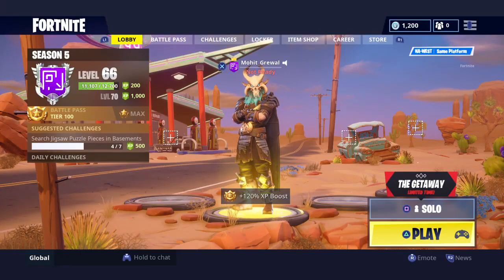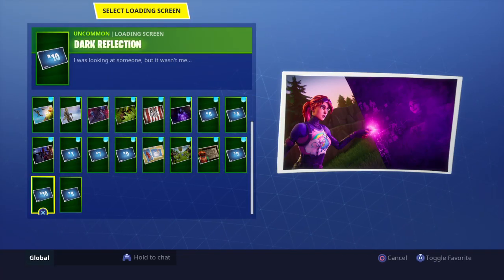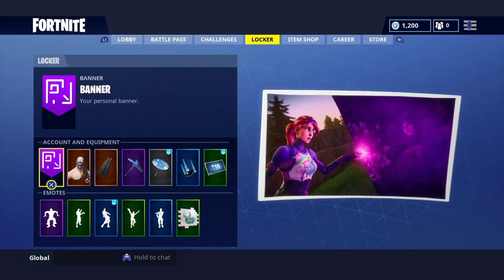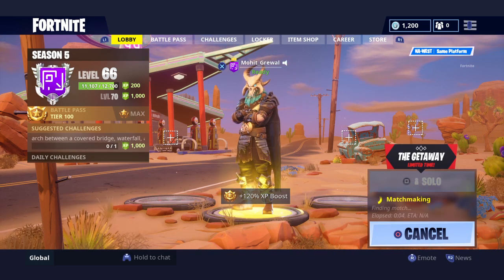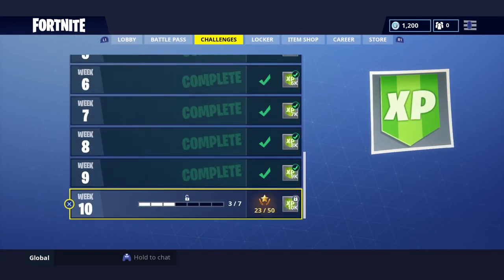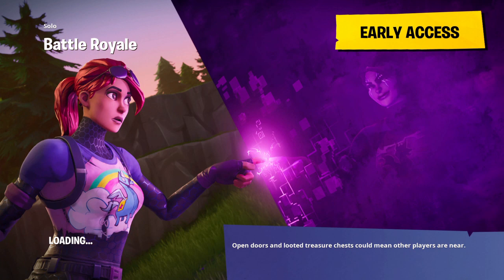Hey guys, Undercover Boundaries here, and we will be showing you how to get the new loading screen of the Bright Bomber. This is the week 10 loading screen — as you can see, I have it right now. I'll show you how to get the secret banner to unlock this. You just need to play a round of anything, so you can be playing solos. You can still get it even if you haven't completed all your week challenges, because I got it somehow — I just found it when I was playing a game of squads. So this is the new loading screen.